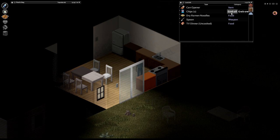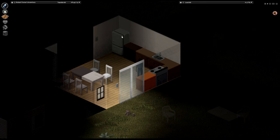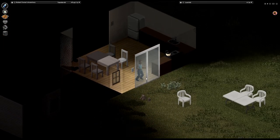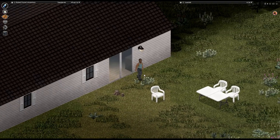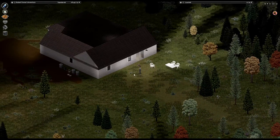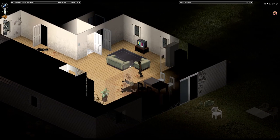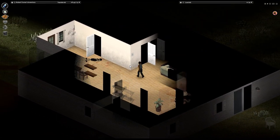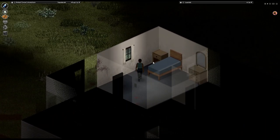Chips, dry ramen noodles — food! I said I needed a can opener — I don't remember if I got one. Oh my god, food. That was a pretty cool house. I don't even know if I got all of it. Actually, I think there's a room I missed up here — oh no, I got all of it. Maybe I didn't get this room.